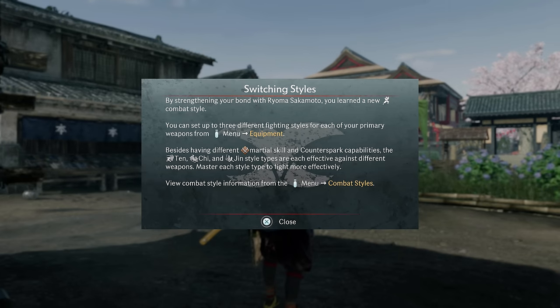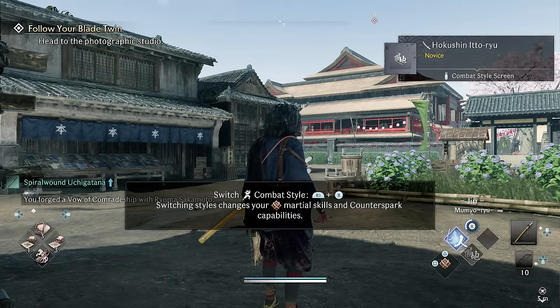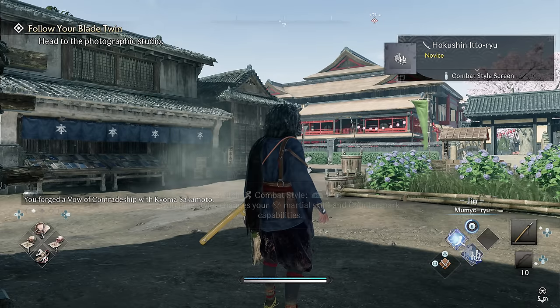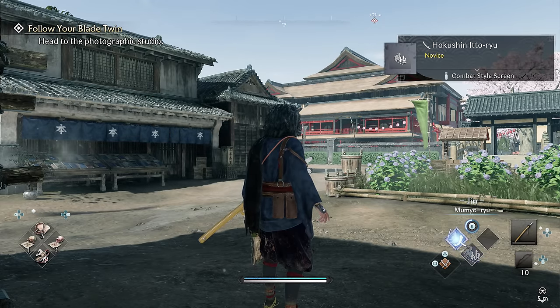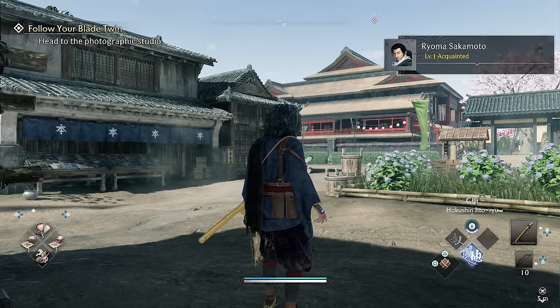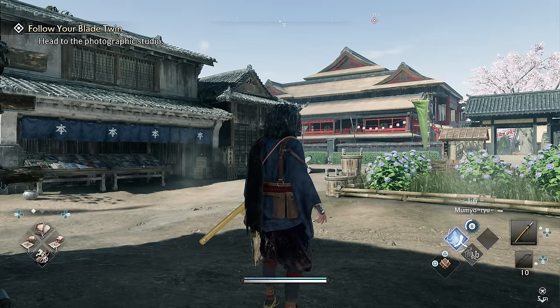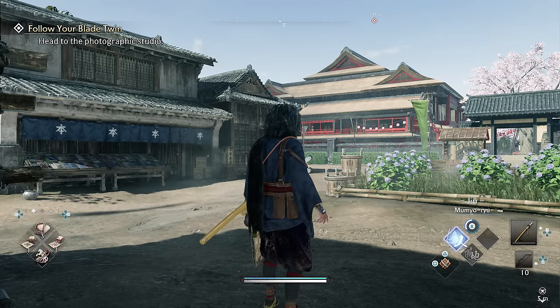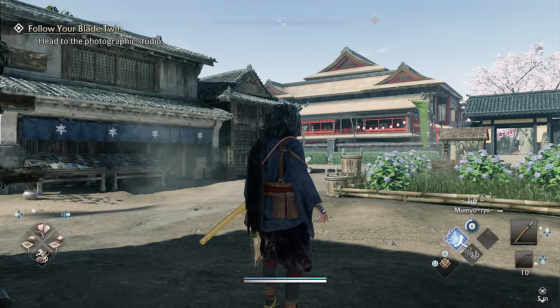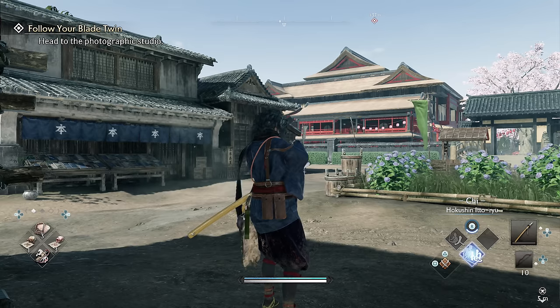Looking at the menu and equipment — I thought this was the stance system but it's actually the ability we use when pressing square. The square button is right there. I'm still figuring out exactly how it all works.